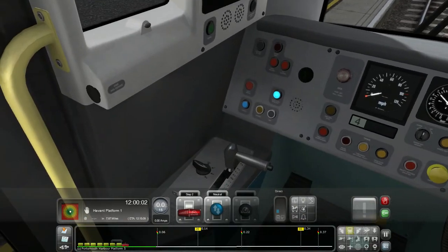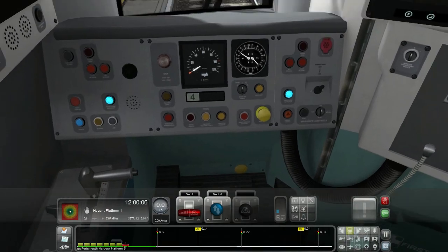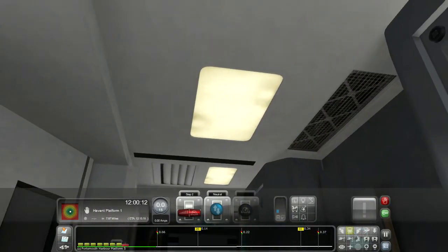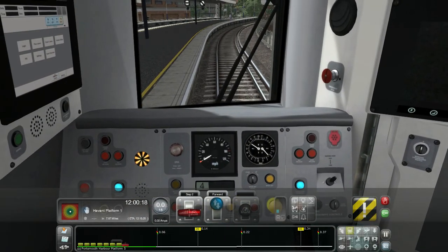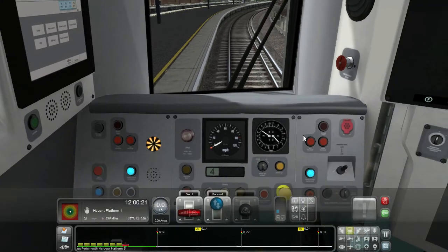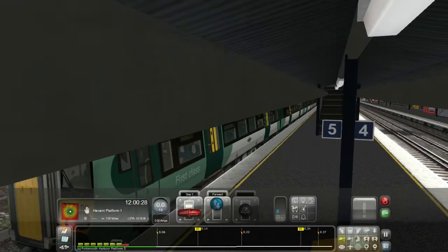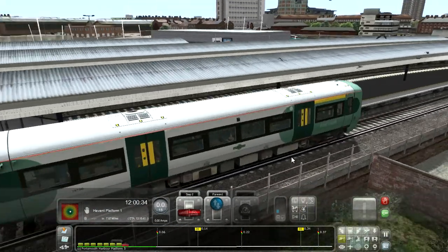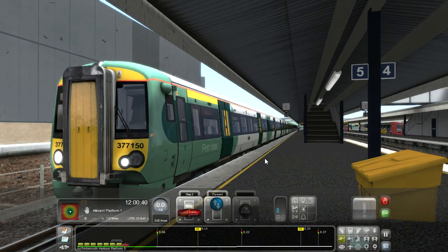Here we are, we've just loaded into a Class 377 Electrostar. Let's just turn on our little cab light like so. Is the AWS operational? Oh, the AWS was a bit loud in this train - it's very loud. Let's turn the volume down. Let's just make sure our lights are correctly on - yeah, that's good.